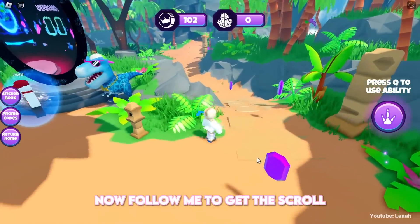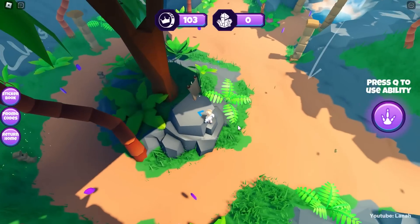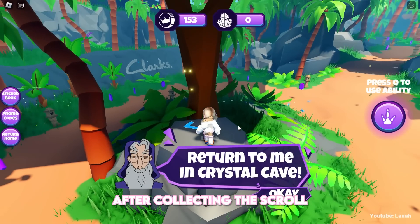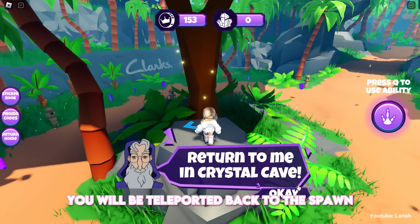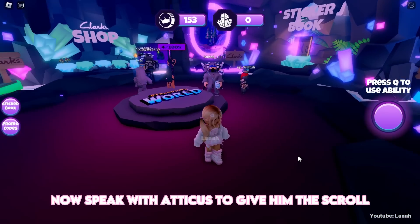Now follow me to get the scroll. Here it is. After collecting the scroll, you will be teleported back to the spawn. Now speak with Atticus to give him the scroll.